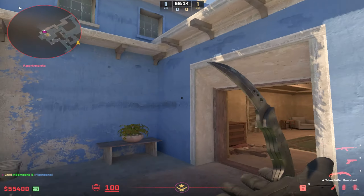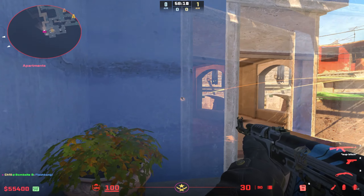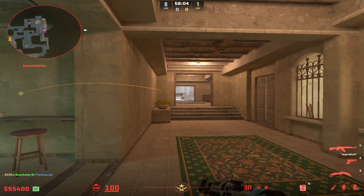This flash is really easy to throw and it's really effective. If your anchor's playing here looking for some free kills, they can swing off of this flash and it's gonna blind most of the people in backsite. It should look like this from their perspective.